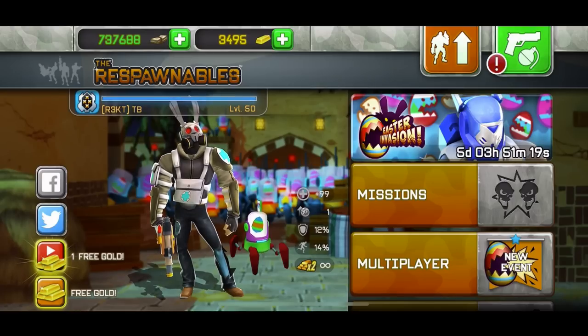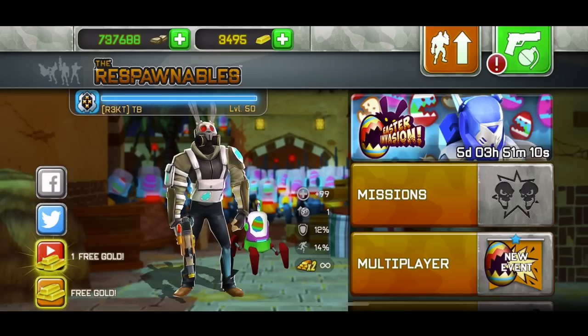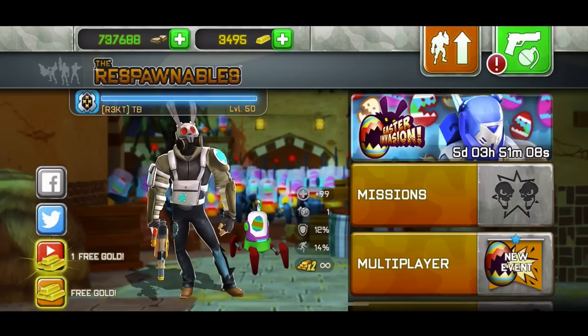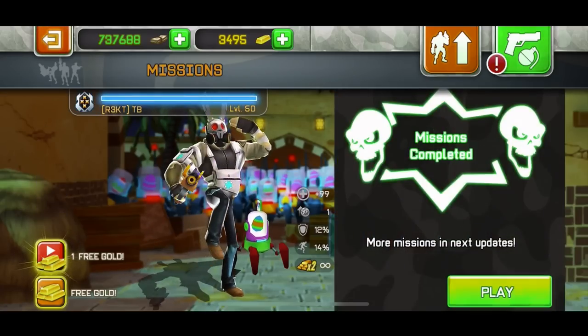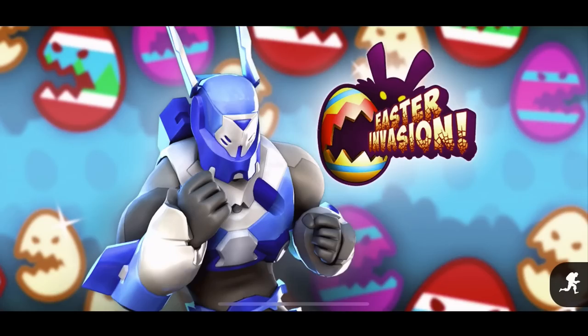I'm using Zombie Bull and Glass Cannon so I get double damage and double health, but no regeneration and half my health. So basically I have normal health because of the Zombie Bull and Glass Cannon combo. Yeah, basically I'm just yapping — let's just go to missions, test it on missions and then multiplayer. Let's do it right now.